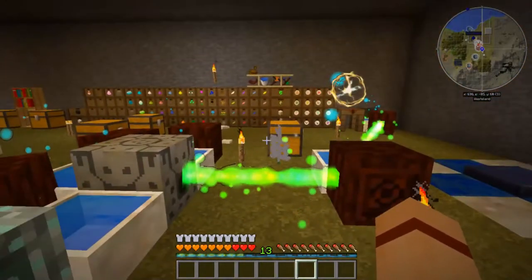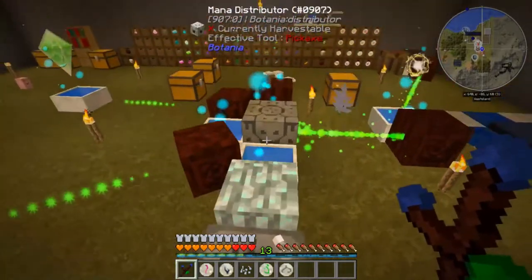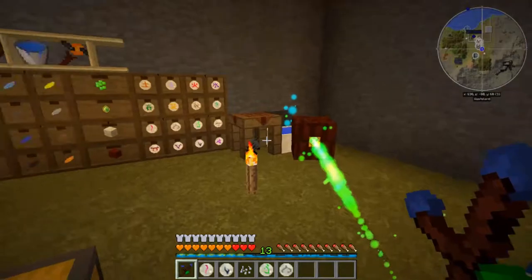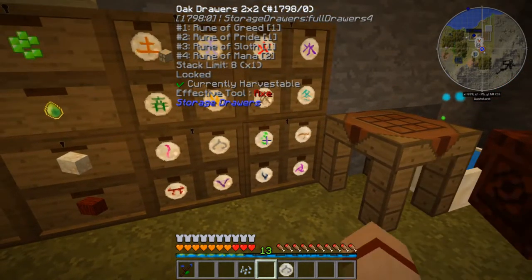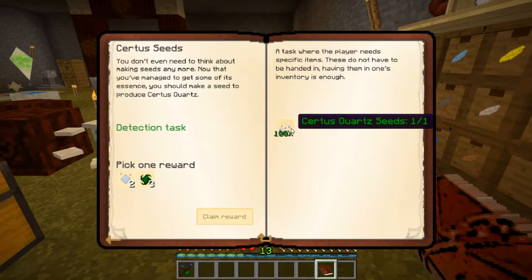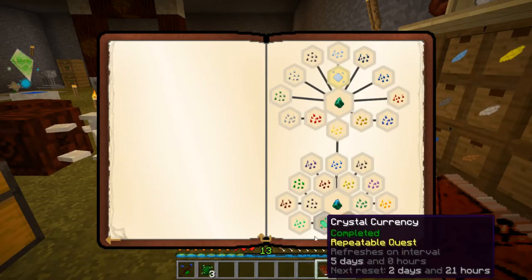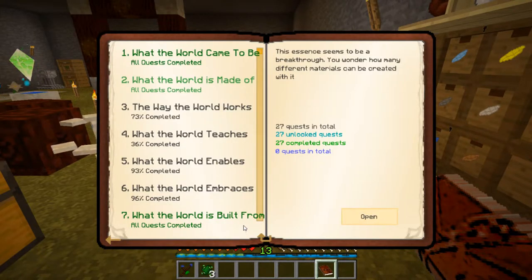Our altar is ready — let's go ahead and get this going so we have Certus Quartz seeds. Let's get our quest book out and claim the reward. We'll take the extreme essence. That's everything on this page — 'What the World is Built From,' all quests complete, and Chapter 2 is also all complete now too. Cool!